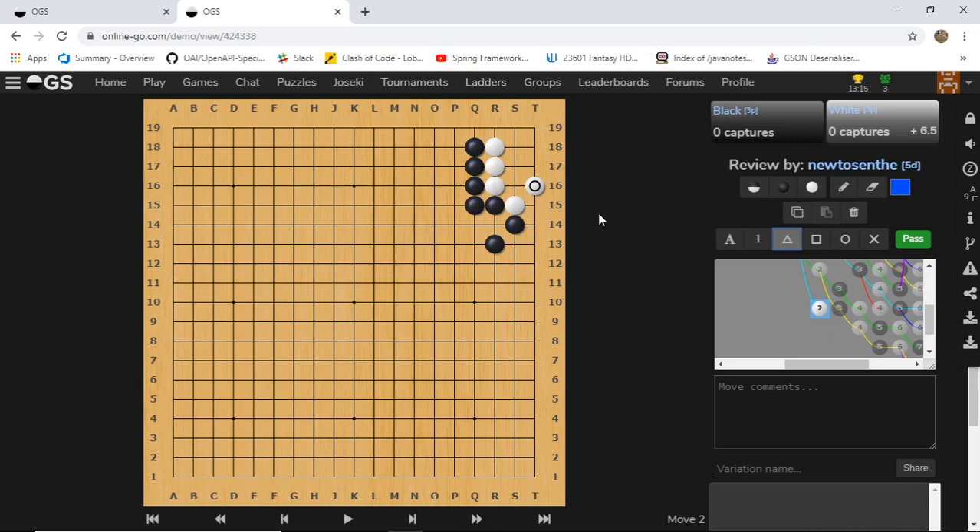So what exactly is going on? If it's white's turn to play, white can just play any point like this - playing at S17 is going to make life as well. So if it's white's turn to play, no problem, white can make a clean life.